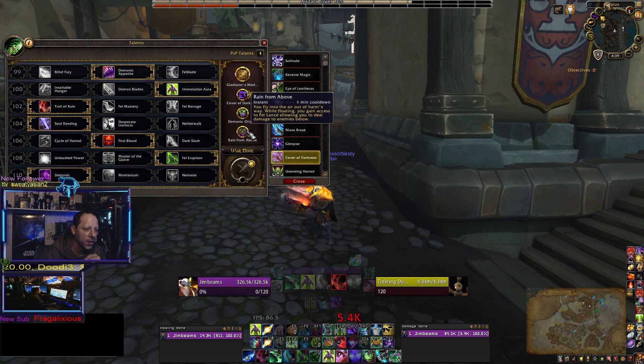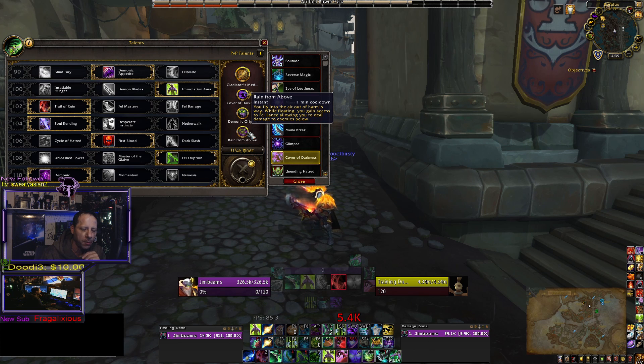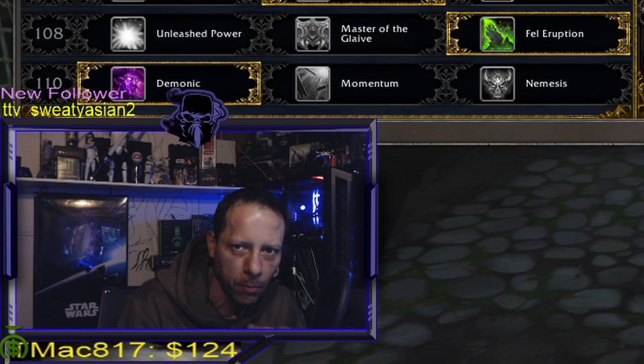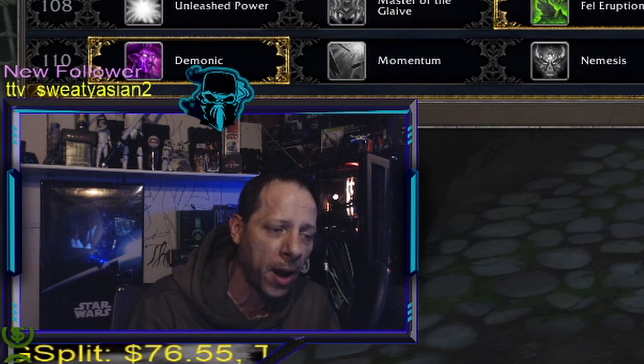Offensively, Rain from Above is incredible. I'll run in, pop my cooldowns, jump up, pop Rain from Above, and Fel Lance the hell out of my target as they're ranging and running from me. By the time I land I'll run over and nuke them. You're hitting them for between 30,000 and 42,000 depending on if they're cloth, leather, or plate. You get six to ten casts off of Rain from Above — you could almost 100-to-zero a guy in a single Rain from Above. Use it offensively. Use it defensively only as an 'I have three to five seconds left' button.